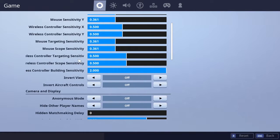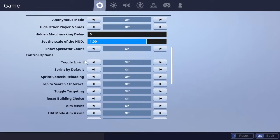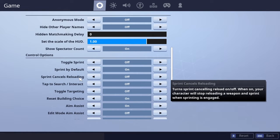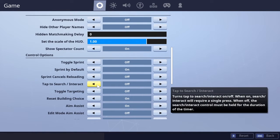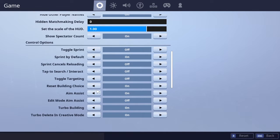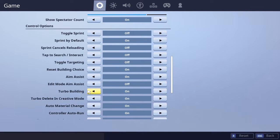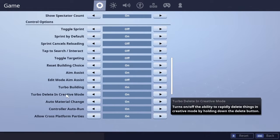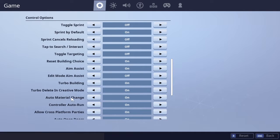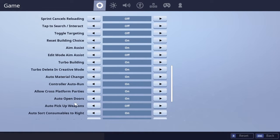The controller settings are just default since I don't really use a controller anymore. Toggle sprint is off, sprint by default on, sprint cancels reloading off, tap to search or interact off, toggle targeting off, reset building choice on, aim assist on, edit mode aim assist off, turbo building on.